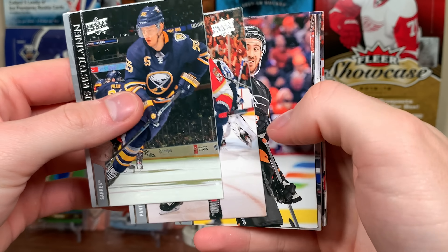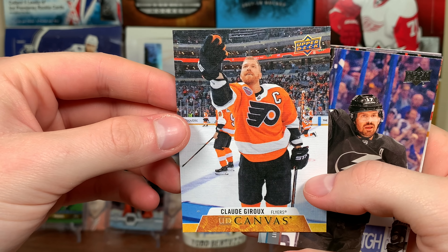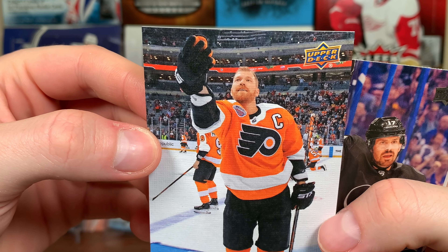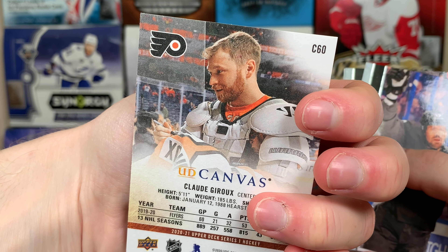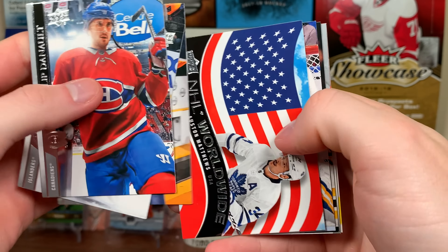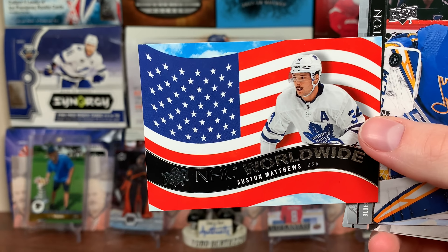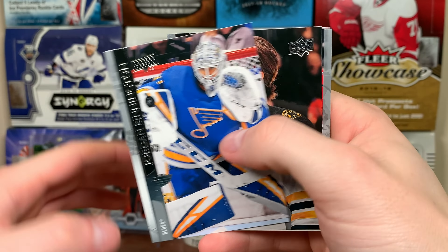Next pack: Canvas Claude Giroux — beauty Canvas, him warming up against Chicago, I think. Next pack: Auston Matthews NHL Worldwide USA — there you go, NHL Worldwide of Matthews.